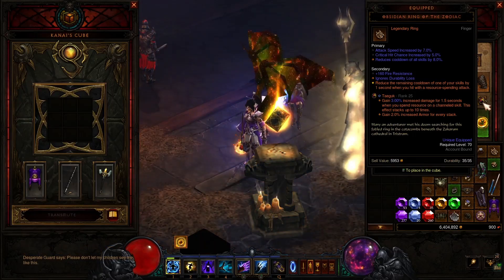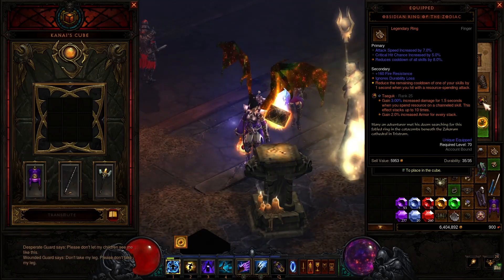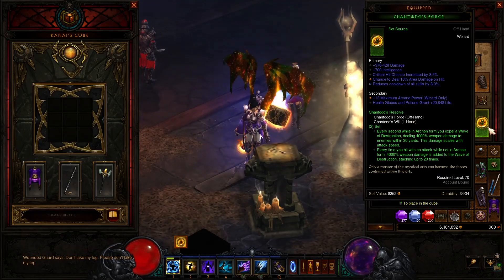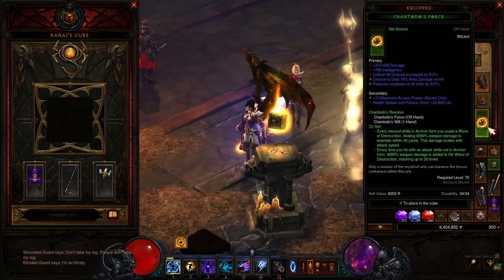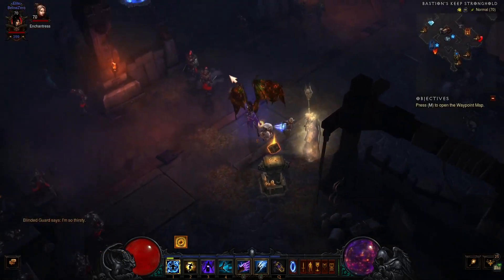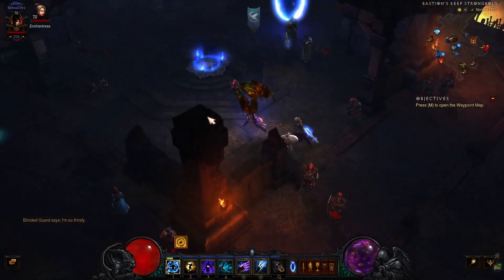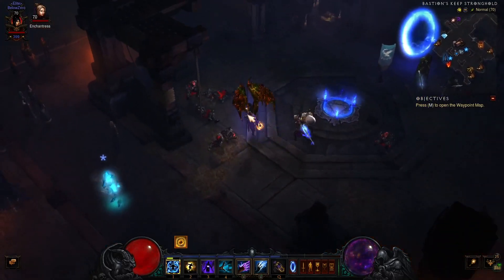I've got the reduced remaining cooldown of one of your skills by one second when you hit with a resource-spending attack - that's the Ring of the Zodiac - so I put that on for more cooldown. Cooldown on my weapons too. You've got to have the Wand of Woh: every second while in Archon form you expel a Wave of Destruction dealing 4,000% weapon damage to enemies within 30 yards. You definitely have to have this, and you want your hat. My total cooldown reduction is 64.21% - I'd like a little more because the ideal is to stay in Archon form and jump all over the place while doing this set dungeon for the mastery.